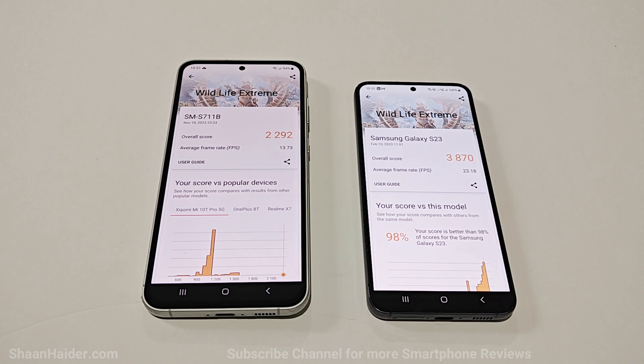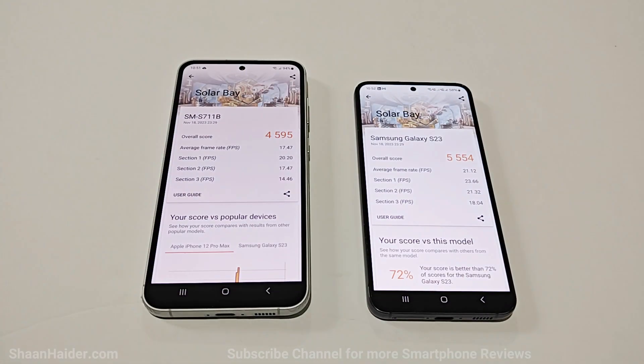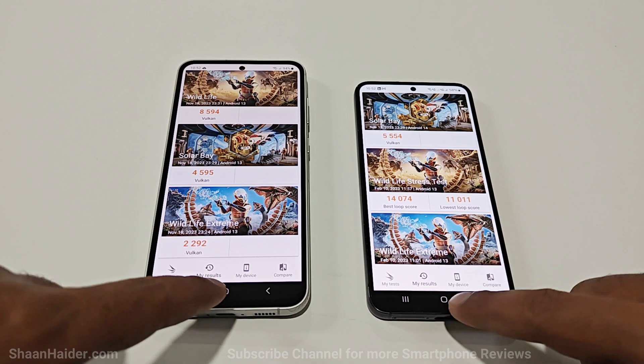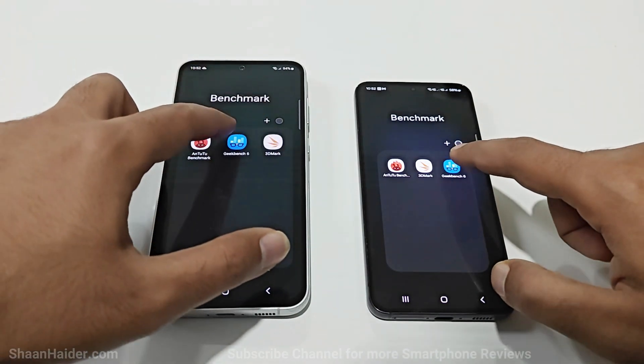So of course the GPU performance of S23 is better compared to S23 FE. If we go to Solar Bay, once again the winner is S23 as it scored 5554 with an average FPS of 21, while S23 FE scored 4595 as the overall score with an average FPS of 17. So once again the winner is S23 in 3D Mark as well, giving a clear idea that GPU performance of the S23 is better compared to S23 FE.